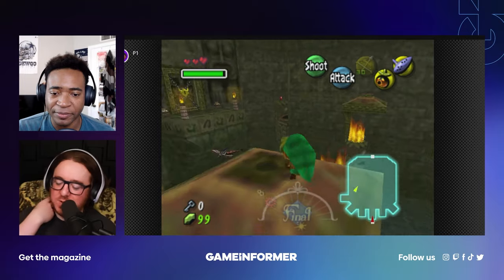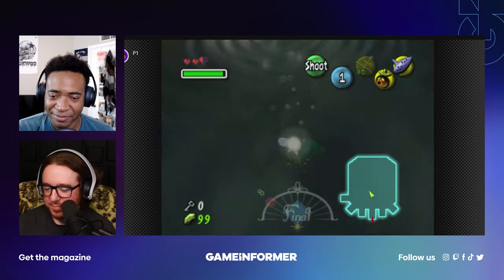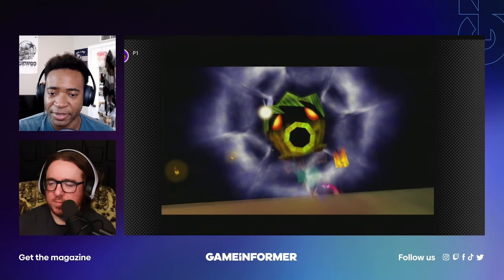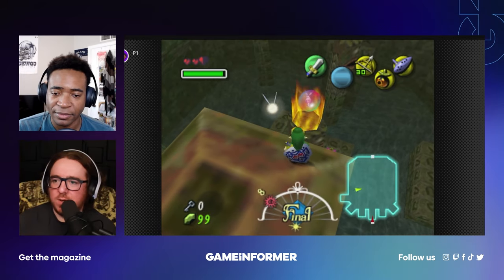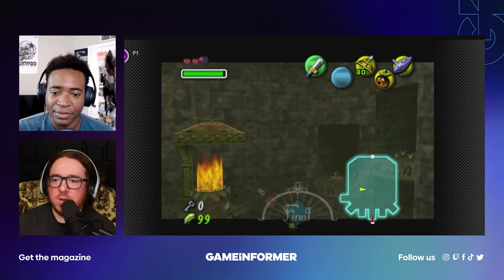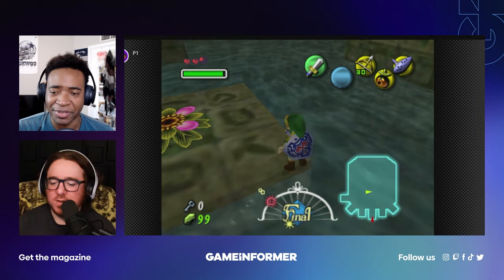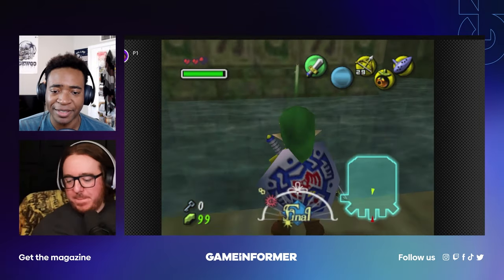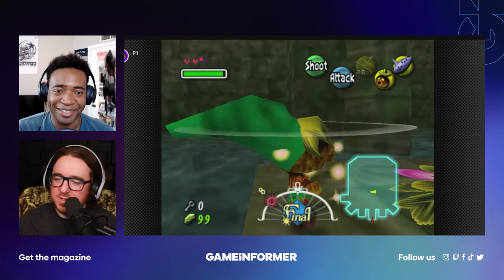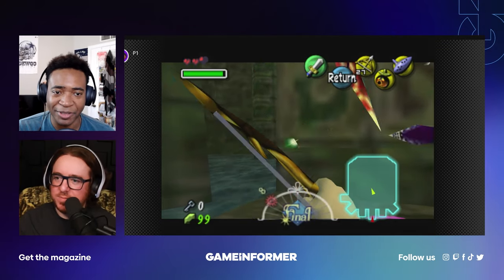Duke Phazon points out you also get experience, and I keep forgetting that. I was about to just shoot the arrow at the spider. Let me take my mask off so I can beat that spider up. I get really excited in Majora's. Oh, that was the electric one — the other mosquito that never showed up to defend his friend.